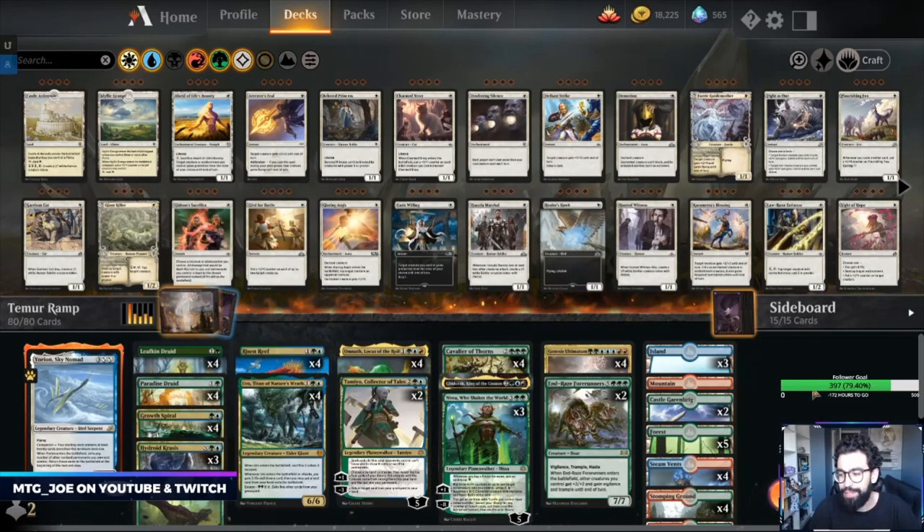Welcome back everyone, MTG Joe here. Fans are live, we're gonna be testing out a bunch of brews today. This is a Temur — red, blue, green — pretty much a blue-green with a splash of red elemental ramp deck. This is a request from one of my followers on Twitch, Master Chief.